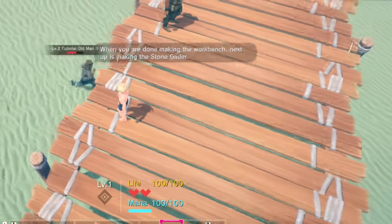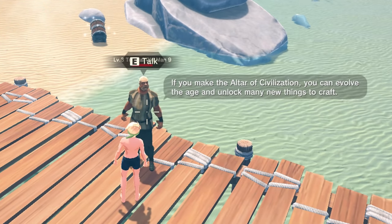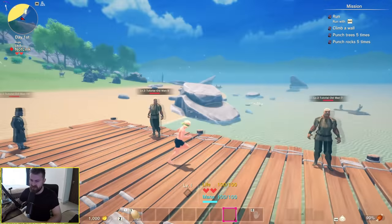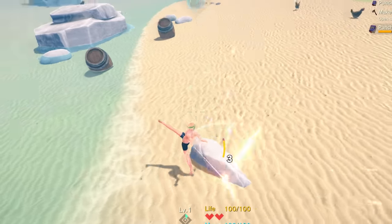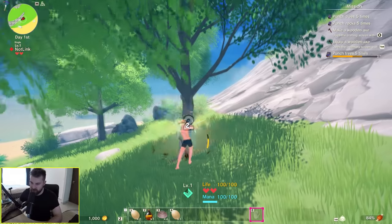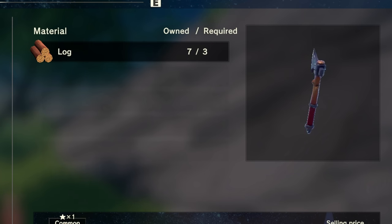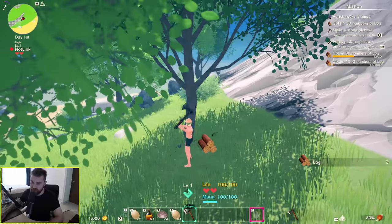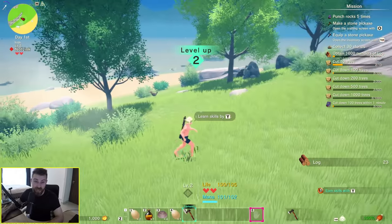Tutorial old man: if you make the altar of civilization, you can evolve the age and unlock many new things to craft. That's bloody awesome — this game is like Civilization crossed with a survival game. Three logs to make an axe. I like the animation of chopping the tree and the damage numbers appearing from it. Level up.